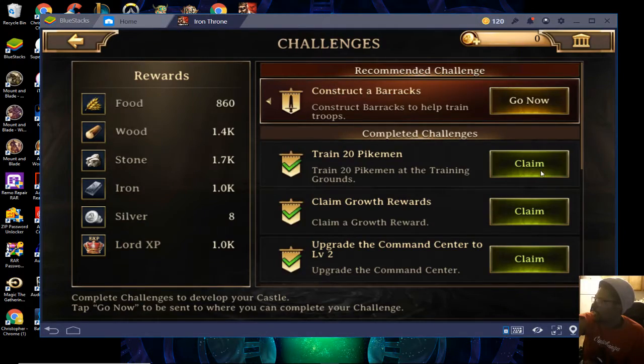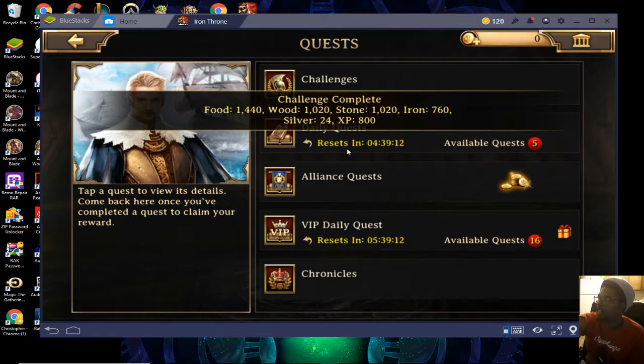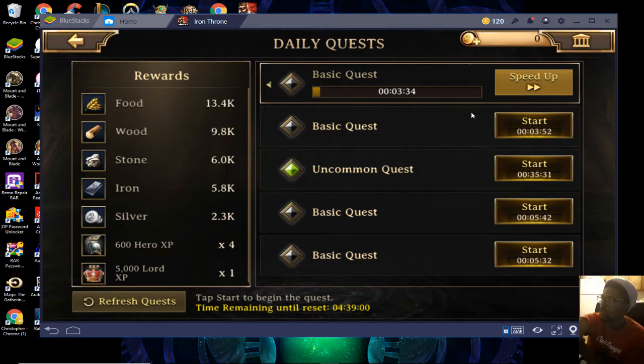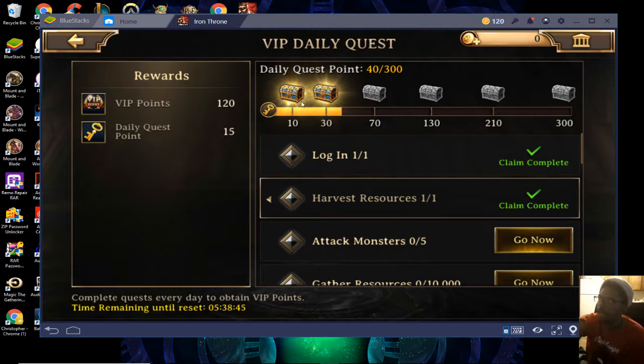Our 20 pikemen have finally finished being built. We're going to go to our quest and do our challenges — it says we claimed our growth rewards and upgraded our command center to level two. You want to make sure you're doing your daily quests. Once you get to VIP level three or higher, these are basically automatically done for you and all you have to do is press claim. Within the first four days I'm already on VIP 7, so it's not that hard to obtain — you just have to be smart with what you're buying.